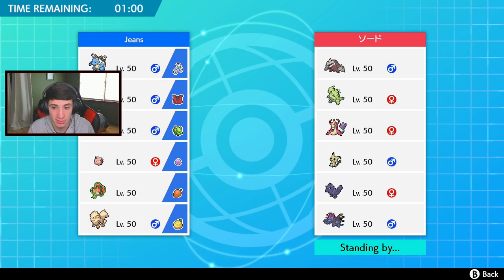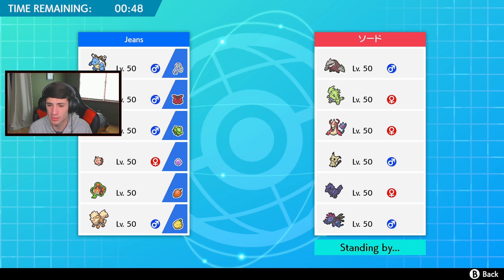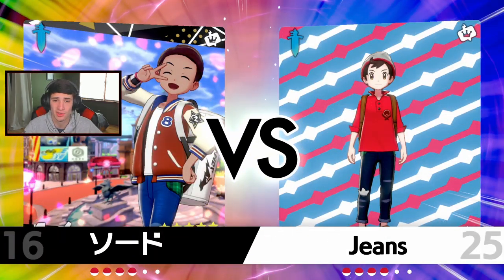He might lead with Excadrill since this is rough. I could lead with Intimidate but that triggers the Competitive factor on Milotic. I'm going to go Togekiss and Blastoise, or actually Clefairy is the better bet - but he has Excadrill so no steel weakness issue. We'll go Raichu and Arcanine since Arcanine has Intimidate and he has four physical attackers: two sandstorm mons, Mimikyu, and Corviknight. The fire moves could do work on Excadrill at the same time.